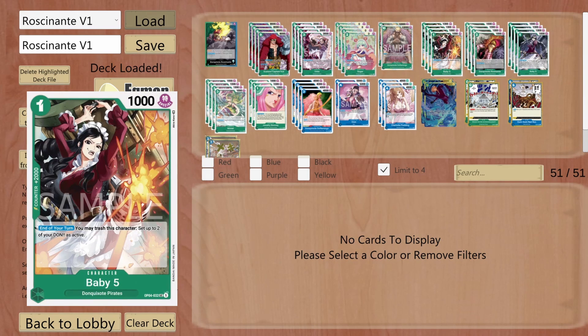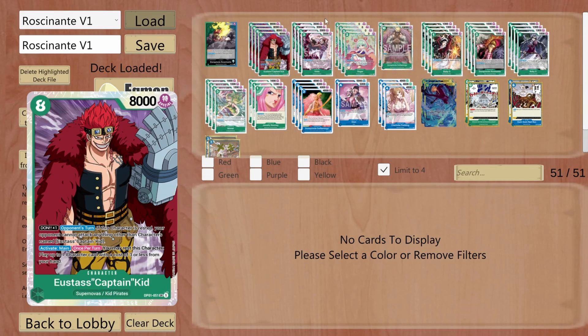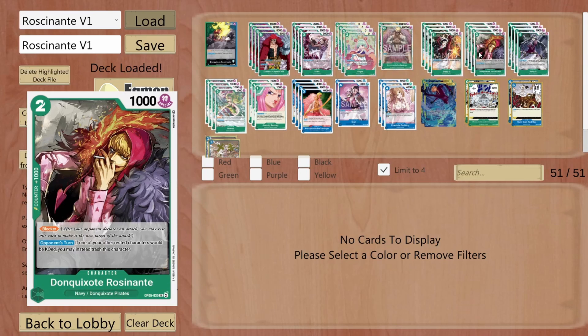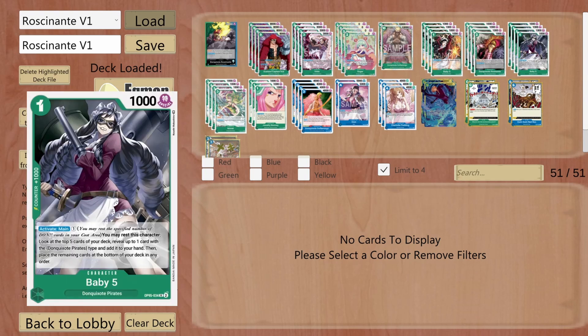BB5 is just for the 2k counter, nothing much. And then, Donkey Hawks Rosinante blocker as well, because this card has a massive synergy with Eustace Captain Kit. Now, if my opponent wants to KO this character, I can just trash this card. Even if they try to use an effect like a Red Rock, or Rigo from the yellow event card, I can use Rosinante. BB5 Searcher — this card doesn't need any explanation, it's just a Searcher.